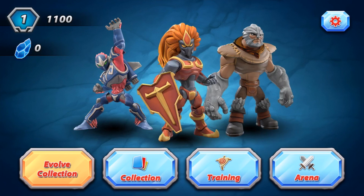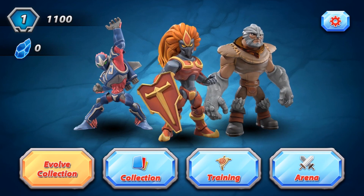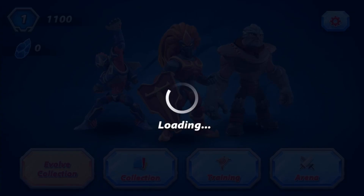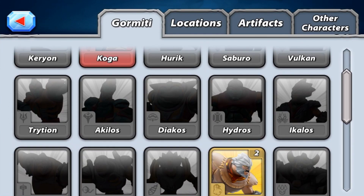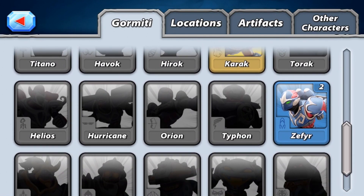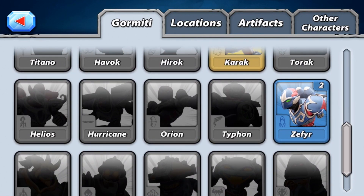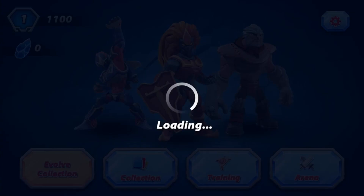We're in! Hey guys, on the home screen you're gonna see four choices. First one — you can evolve the collection; this is where you add your special code. Second one — collection; this is where you can see your own collection. Let's have a look at mine — we have Toge here, we also have Karak and Zafire. I can't wait to add all these new codes in! Your third choice is training — this is where you can learn to battle.